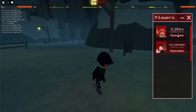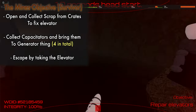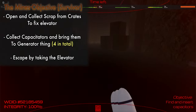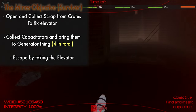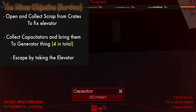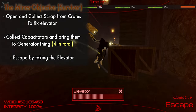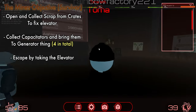The mines play out similarly to the snow map, since you have to fix an elevator. You do the same process — go out of your way, open the crates, get the scrap, fix the elevator. Once you fix the elevator, the lights will turn off, you'll hear a sound effect, and then you have to gather capacitors scattered around the map. You bring them to a big room with a generator that has claw things on each side. You get the prompt to place the capacitor, and you have to put four total — one on each of the four sides — then escape via one of the two elevators on the map.